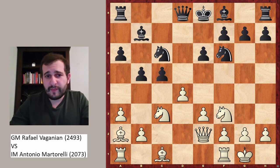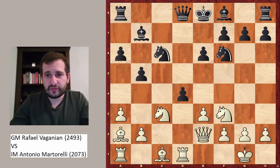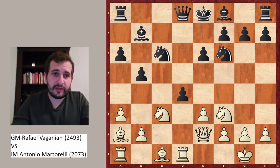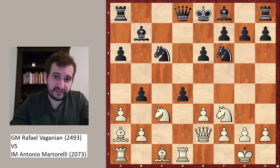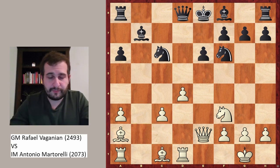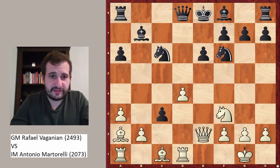White plays queen to e2, which might look like a pawn sacrifice at first sight, but it is not — because after c takes d4, there is rook to d1. Black can enter a fast line with a move like b4, which is the absolute main line; Dubov played this with the white pieces recently and successfully. So e takes d4, sacrificing a piece on c3, b takes c3, and now not recapturing the pawn — otherwise white would have lost material, a knight for a pawn — but instead d5.